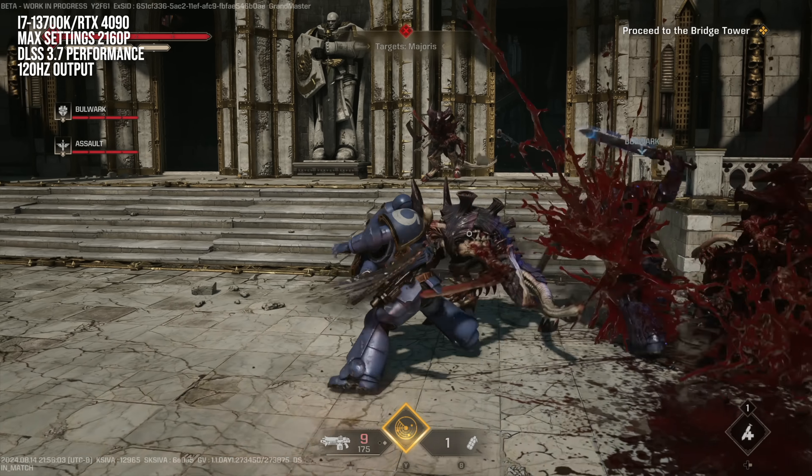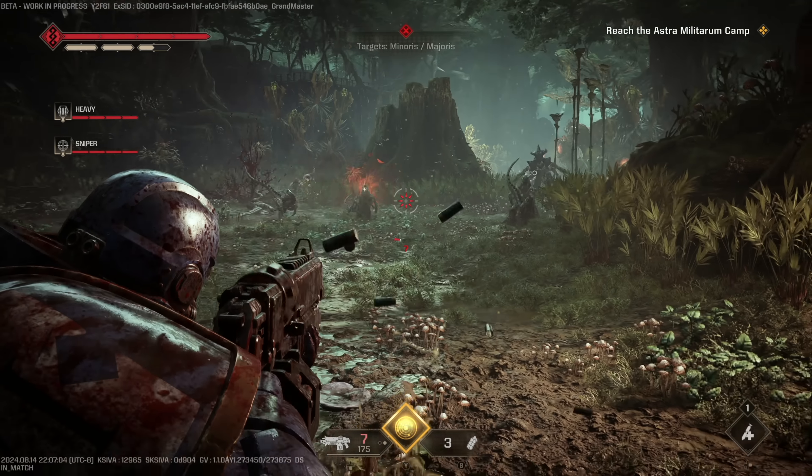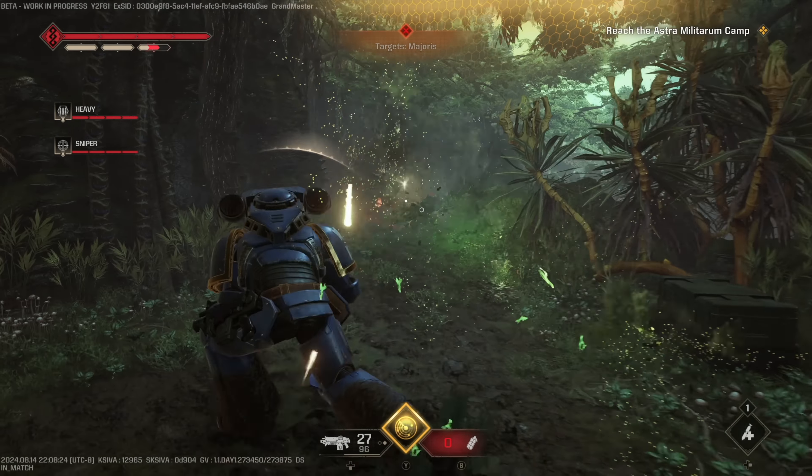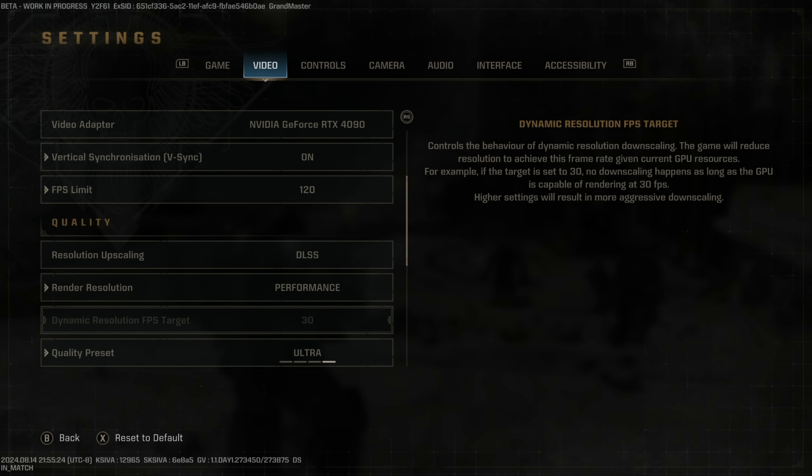Oliver also observed minor traversal stutter and frame time spikes, including issues on certain cutscene cuts. The game is constantly fairly heavy on the CPU and doesn't vary much in that load. Oliver played several hours on an i7-13700K with a 4090. The settings menu includes low, medium, high, and ultra presets, with FSR 2, TAA, and DLSS options. Digging into the files reveals DLSS 3.7, but without the frame generation component — no DLSS Frame Generation in this title.